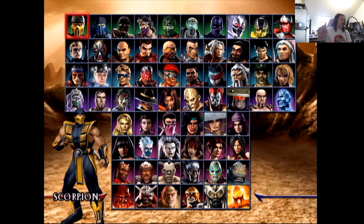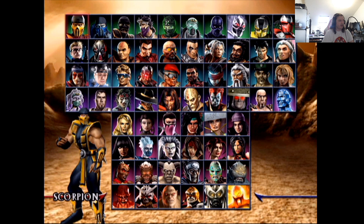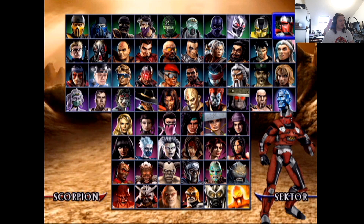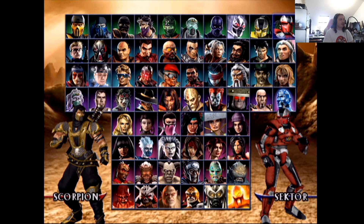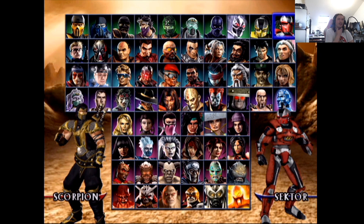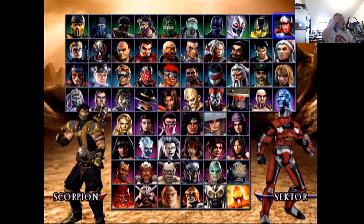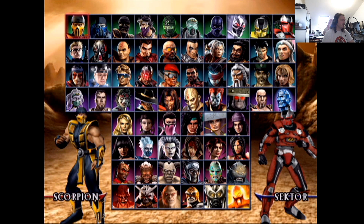So you can see on the top is pretty much all the ninjas. We start with Scorpion. In this game, this particular design is a solid design for Scorpion — it's more of a classic design and I think it's good. Very clear who it is: nine out of ten. His alt is more like the one in Deadly Alliance — I don't like this one quite as much, it's a bit too busy for me. I'd probably give the alt a seven.